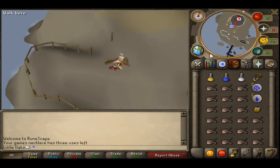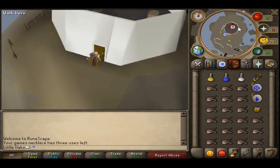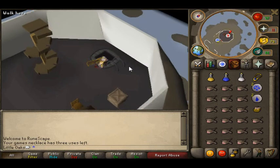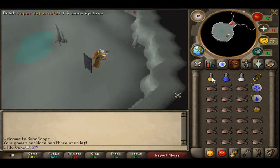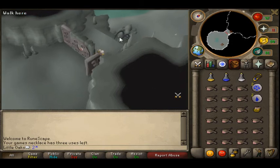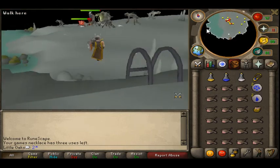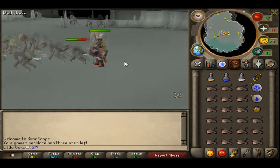I just crossed the basalt rocks and now I'm at the lighthouse. You just go in and go down to the bottom. You just climb through this door — the strange wall thing — and down the ladder. This place is very full. I'm just going to kill like three of them to show you what they drop.